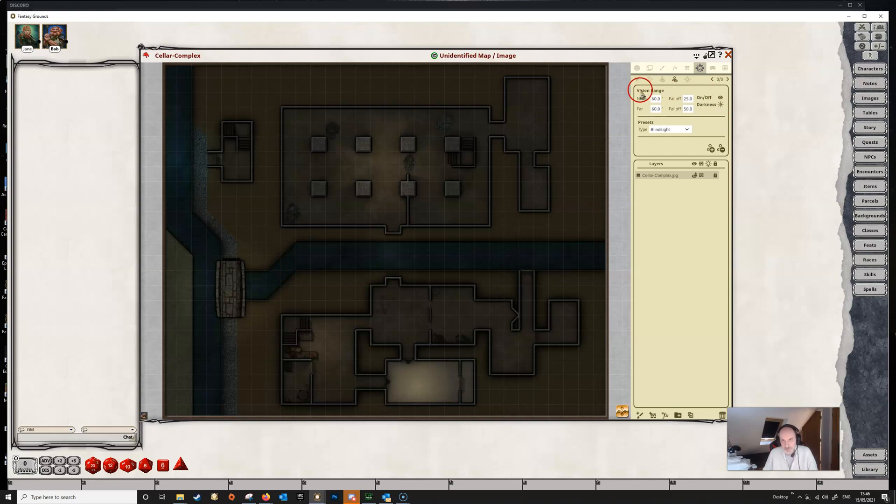This panel is similar to the ones we've seen before. We've got a near and far range, we have fall offs, we've got an on/off toggle, we've got various presets, and we've also got buttons to add and remove vision, as well as a little widget up at the top.